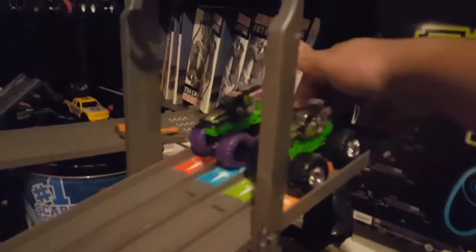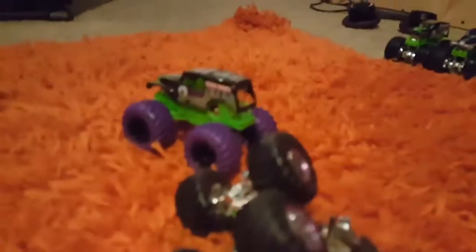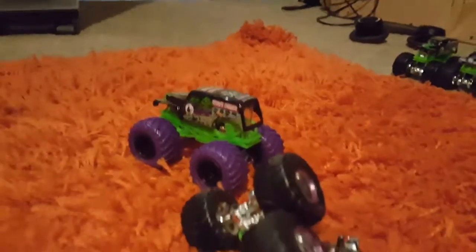First up for the fast loser races is Color Treads Green Ghost Groove Digger versus Civil Collection Digger. Civil Collection Digger loses the body, and Color Treads Green Ghost Groove Digger moves on to face Grandma for the races.